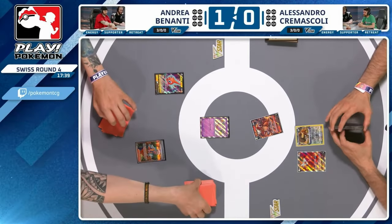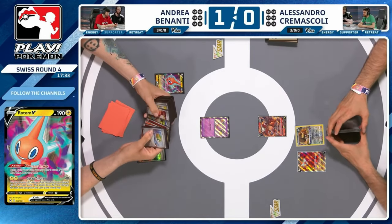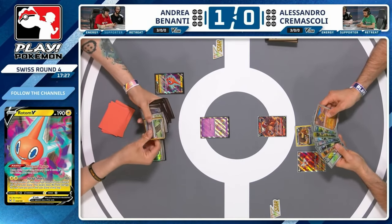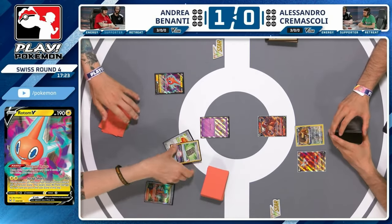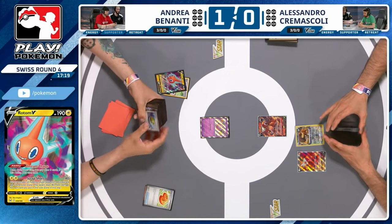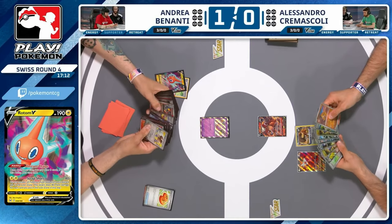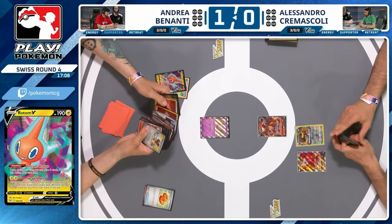As we said earlier, very unlikely from this stage Alessandro is going to win two games and win the match, but a tie is a heck of a lot better than a loss. So what you're trying to do is go fast and actually take prizes — but Andrea can do that too. We see a Rotom coming down for Andrea. Alessandro made great use of it last game — this game Andrea is going for it straight away with the Forest Seal Stone. Buddy-Buddy Poffin from the Arven as well.